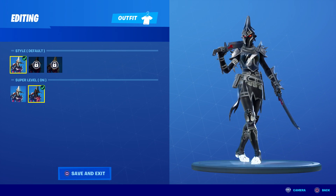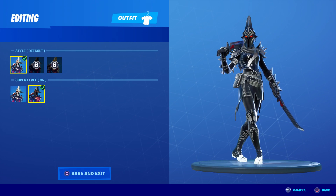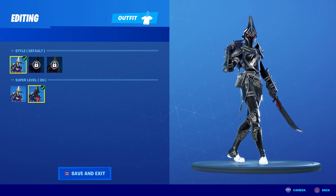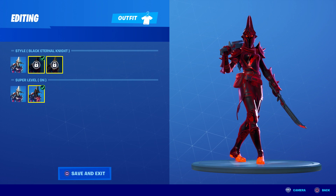I'm at 159 and you can see the tips of my feet on both feet are bright white — that's the aspect that hasn't been covered yet. Here you can see it better: this is with super level off, this is what she looks like. When you turn it on, everything gets that super elite chrome effect except for the tips of her feet.